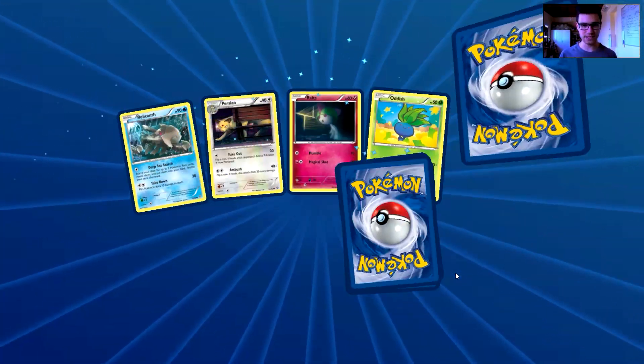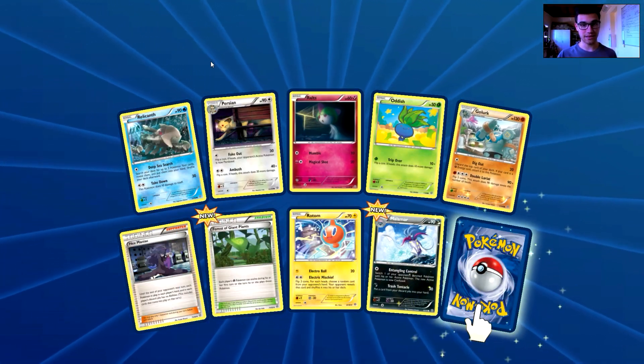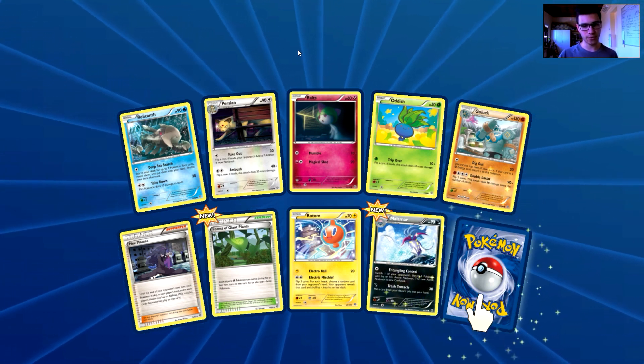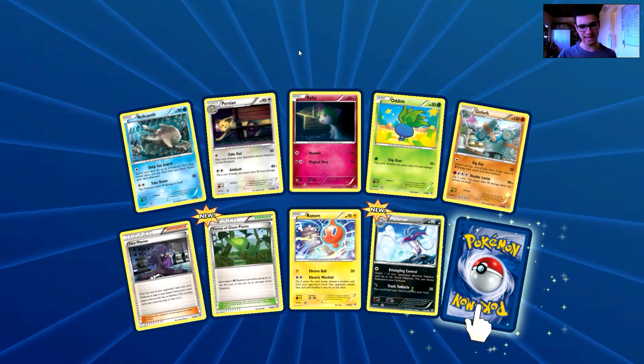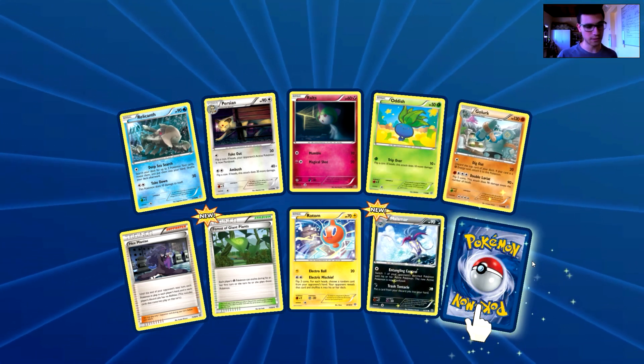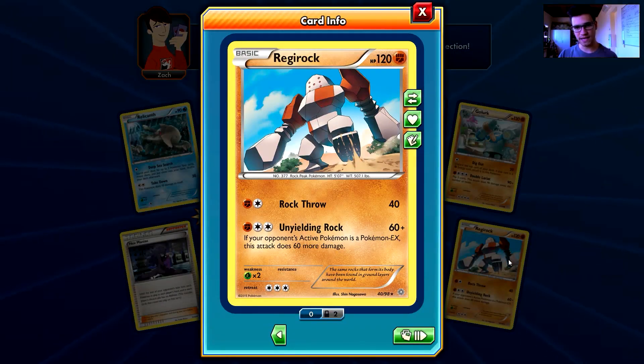This is my last chance for an EX in this video and I really hope I'm gonna get it. Please, come on, I need an EX! We have a Relicanth, a Persian, a Ralts, a Nidus, a Golurk, a Hex Maniac, a Forest of Giant Plants, a Rotom, a Malamar, and the last rare in this video is... Oh no! A non-holo Regirock.